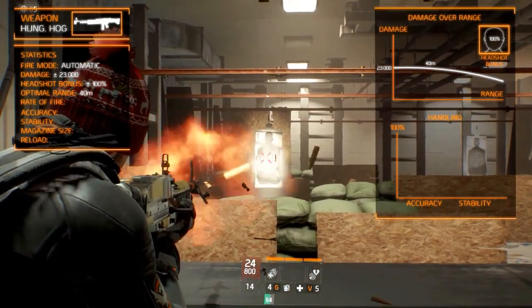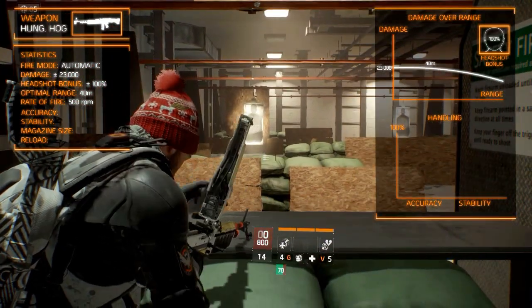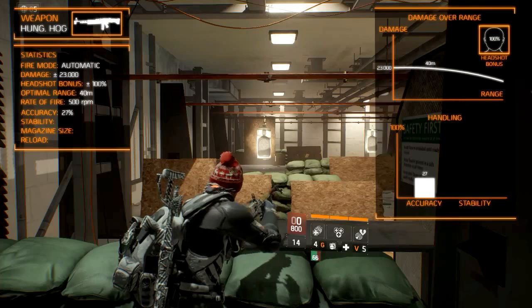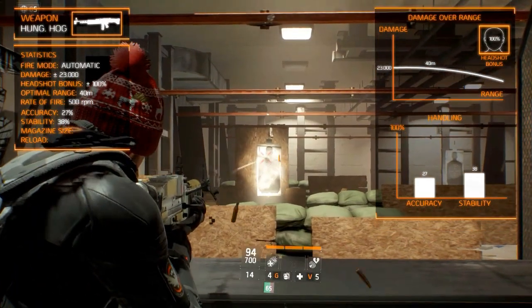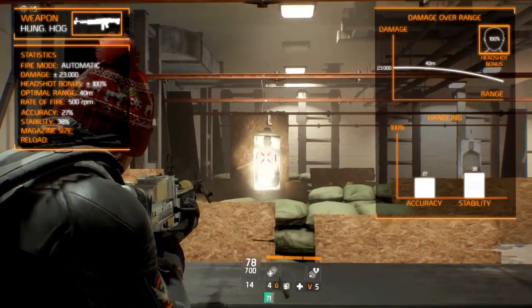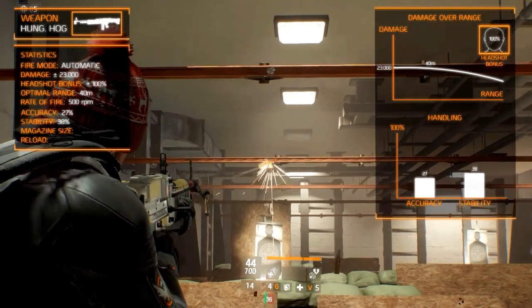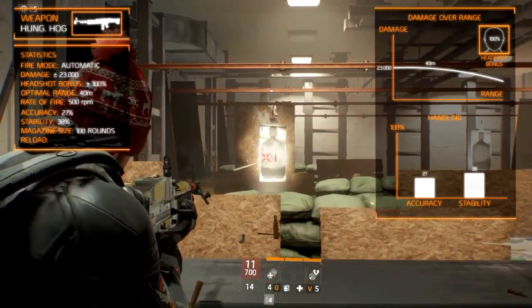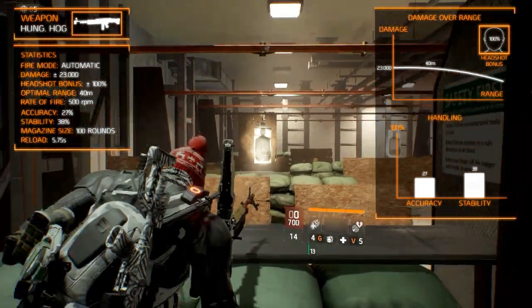The rate of fire is less impressive with it firing 500 rounds per minute. The handling characteristics are pretty good with the accuracy being 27% and the stability being a base 38%. The stability is added upon with one of the weapon talents. It has a huge magazine capacity at 100 rounds and you will be able to reload it fairly slowly at 5.75 seconds.